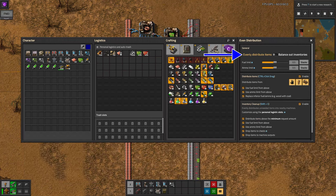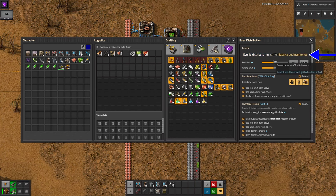Now let's take a look at the options. The first one allows you to choose whether you evenly distribute items — that is, divide the stuff in your inventory evenly between the machines — or whether you balance out the inventories, making sure that every machine has the same quantity of items.